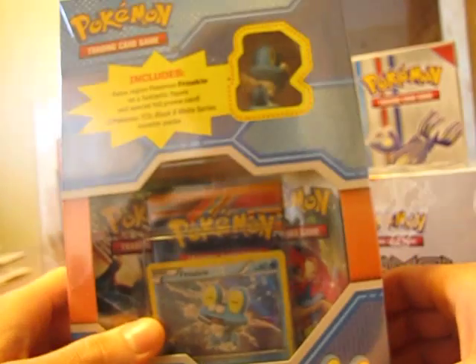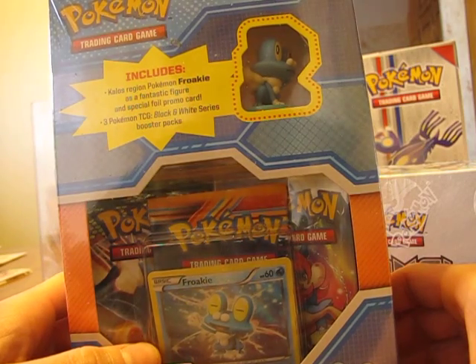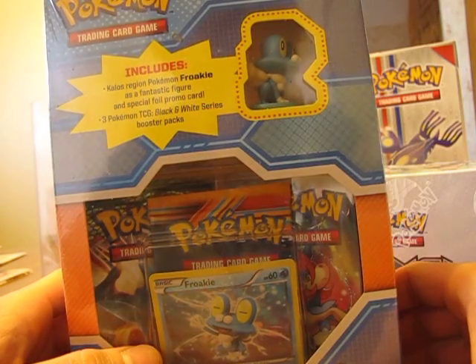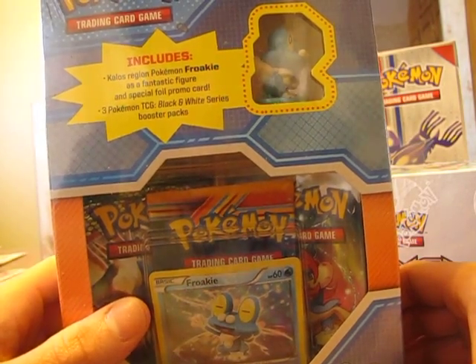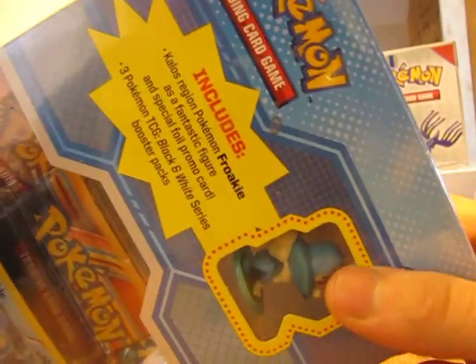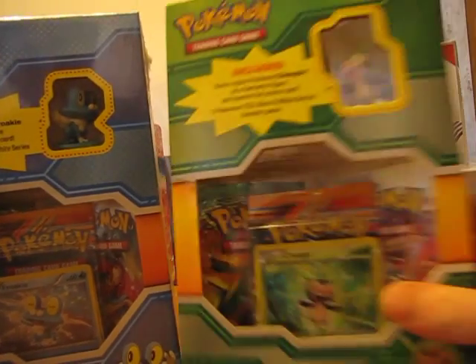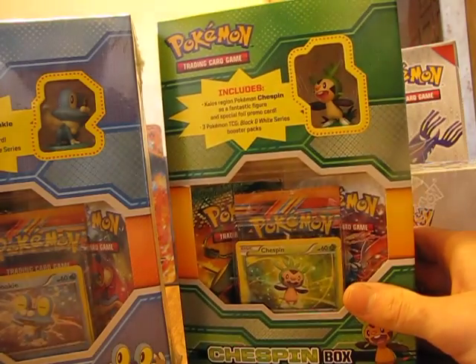Hello everyone, I am DDOG281330. In this video, I'm going to open a box of Froakie. This box has three Black and White packs and a Froakie toy. I'm going to open this box in a video in English and I'm going to upload it together with this video.